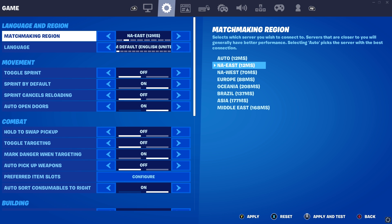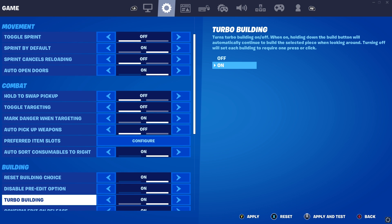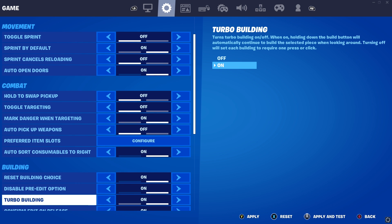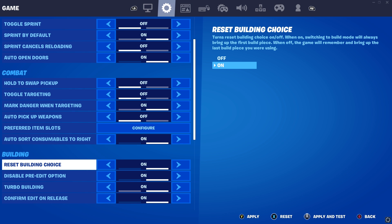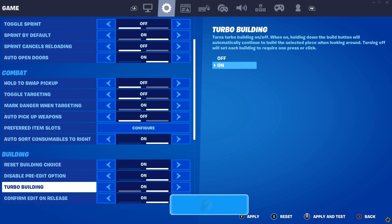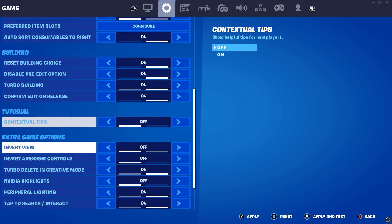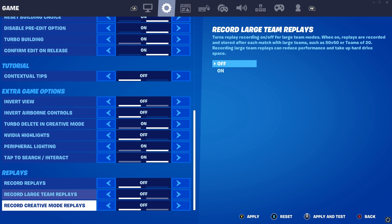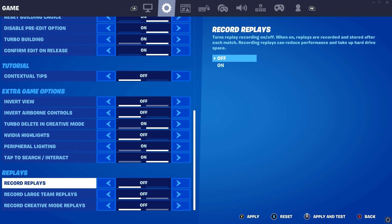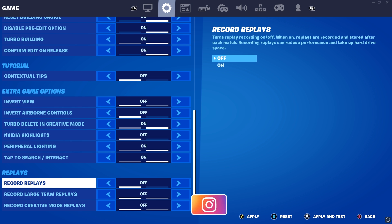The second tab doesn't really matter. Going down to the building tab: reset building choice — always have that on. Disable pre-edit — I don't pre-edit anything. I'm on confirm edit on release so I have everything on this tab accordingly. Turbo building is self-explanatory, have that on. Also turn replays off to reduce any type of input delay — you don't want anything recorded in the background.